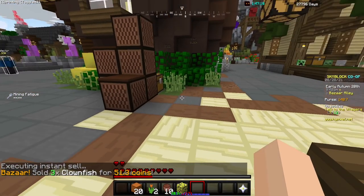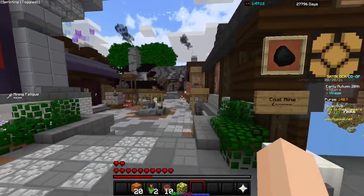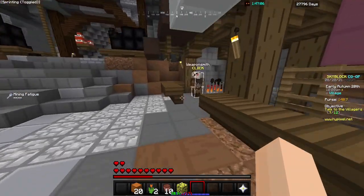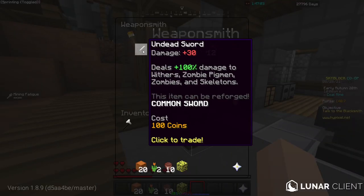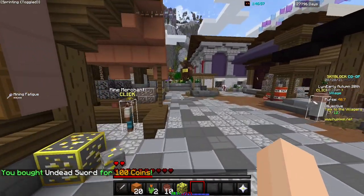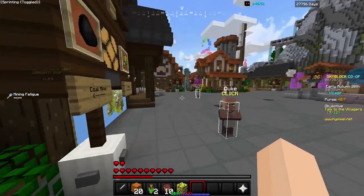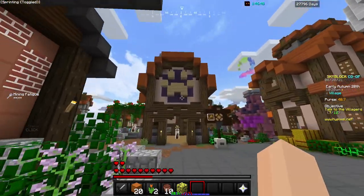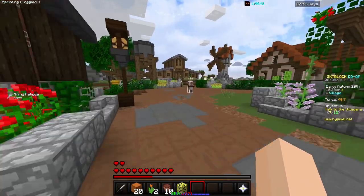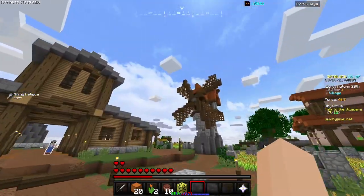Now you're going to want to sprint back here, go left, and go to the weaponsmith. You're going to want to buy an undead sword, turn back, turn to your left till you get to this thing here. Once you're at this place here, go to the farm, around till this windmill here.